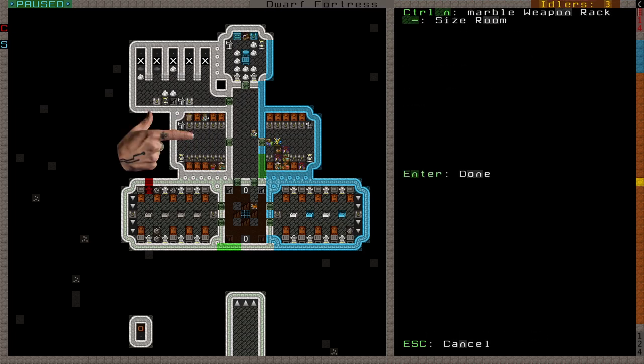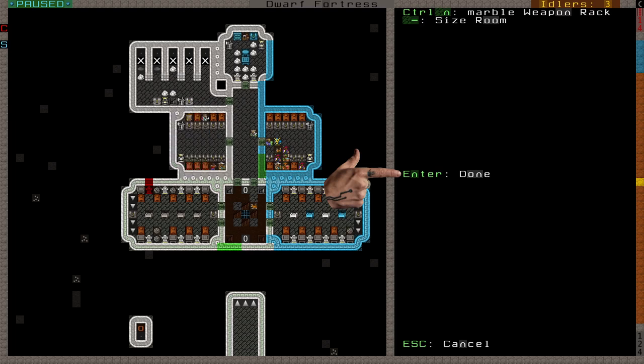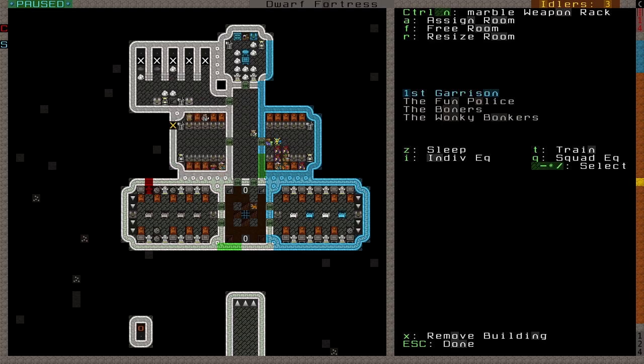You'll be able to size the room like any other with the plus and minus keys. Pressing enter creates the barracks and its options will appear on the right. The first option, which I always implore people to use, is to name the barracks with Ctrl-N. You can also assign the barracks to a dwarf with A, like you would a bedroom. I have no idea what this would accomplish besides perhaps providing a noble with their armor stand or weapon rack requirements.